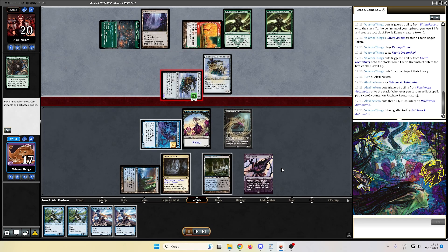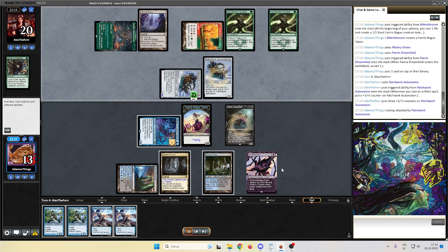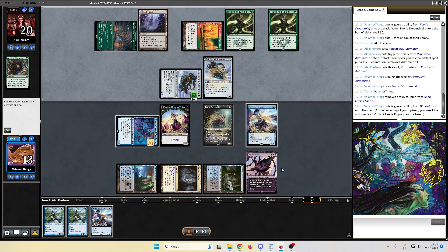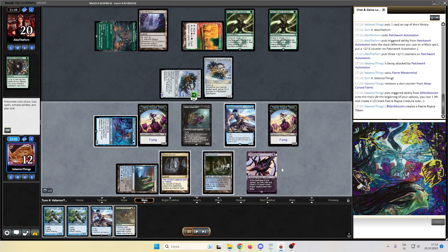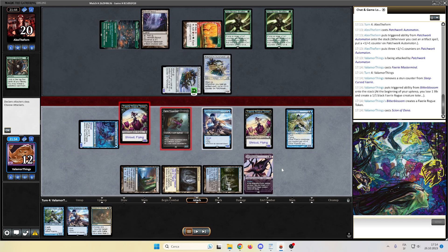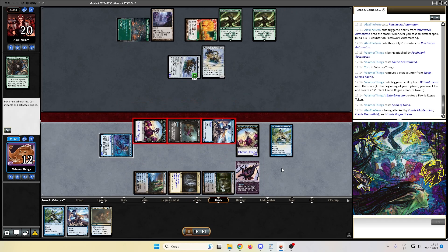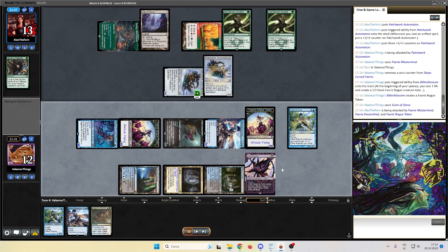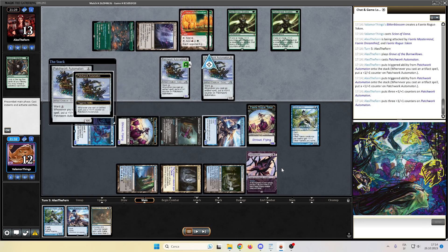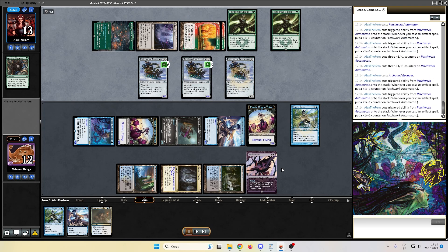That Patchwork Automaton is big — very big. We take four damage. In the end step we flash in a Fairy Mastermind. We untap, we generate one Fairy token. I place Scion and swing with everything I can, bringing my opponent down to 13 — no blocks! Opponent untaps, places another Automaton. A Ravager? Those creatures are very scary.